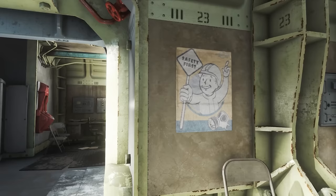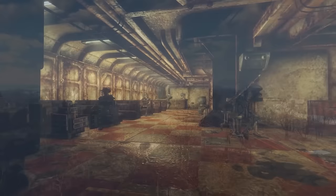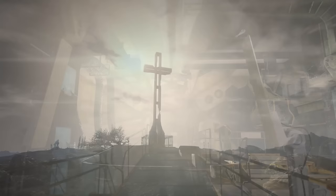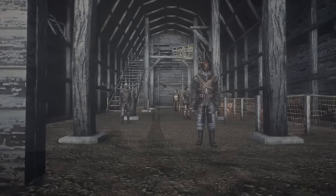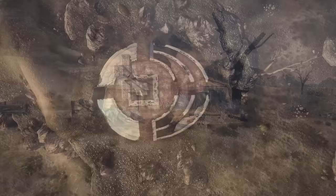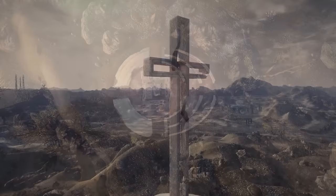Vault 70 is located in Utah, with its only notable feature being that its jumpsuit extruders failed after just six months, leaving dwellers with only the clothes they entered with. In 2062, Mormon congregations purchased places in Vault 70 to set up their community. For over a century they lived there, finally emerging in 2190 to found the town of New Jerusalem using three Garden of Eden Creation Kits. Sadly, New Jerusalem was later destroyed by raiders and tribals, and the community rebuilt in the ruins of Ogden, Utah, calling it New Canaan.